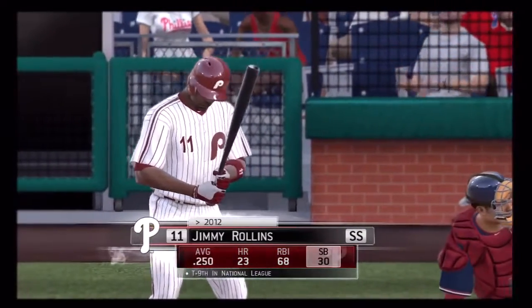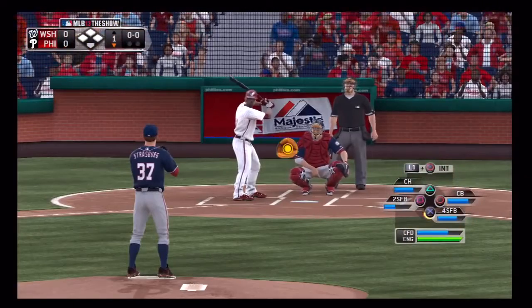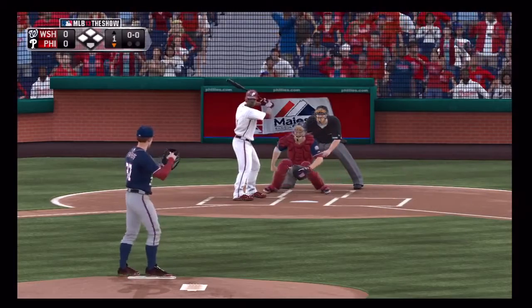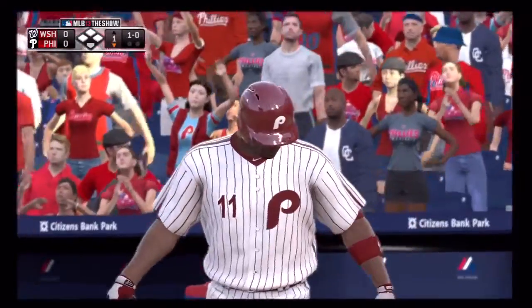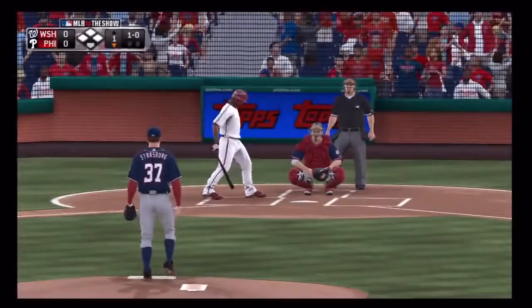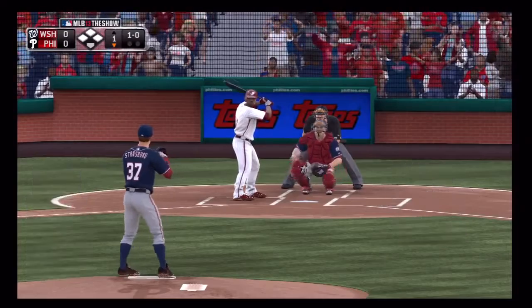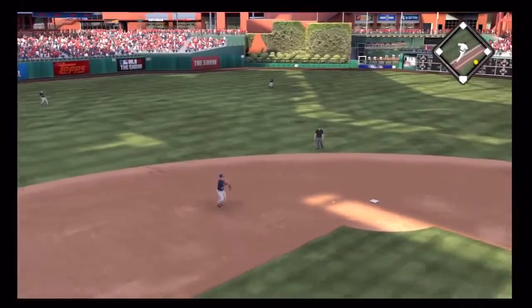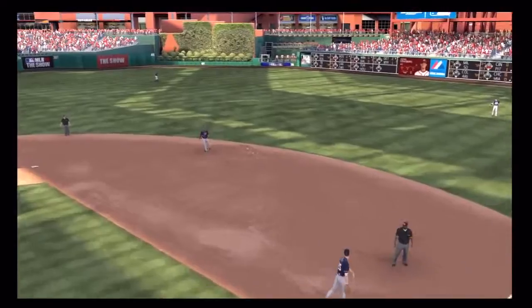Ready to go now in the home half — number one is shortstop Jimmy Rollins, makes his way to the box. Fastball, probably could have gone either way but ruled a ball — one and oh — and a swing by Rollins, this is on the ground after short, throw on to first, and one out. Shortstop grounds out to the other shortstop.